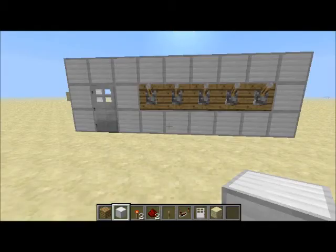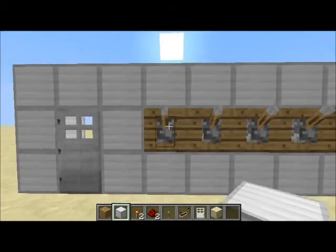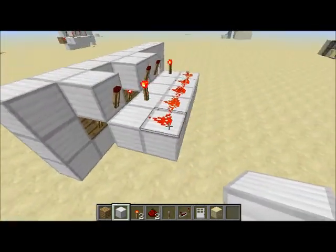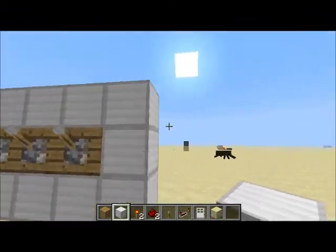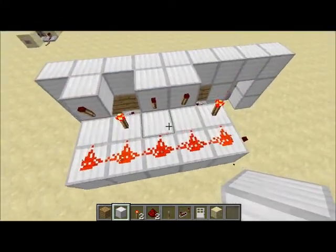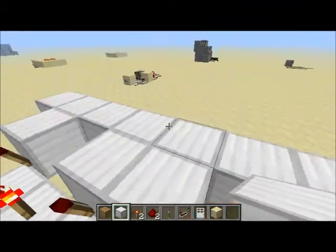Okay everybody, hello! Today we are going to make a combination lock. This may seem like such advanced redstone, but it is not. I just learned how to do this — it's extremely easy. We are going to be using a modified AND gate. I'm not sure exactly what it's called, it's just a bigger AND gate.